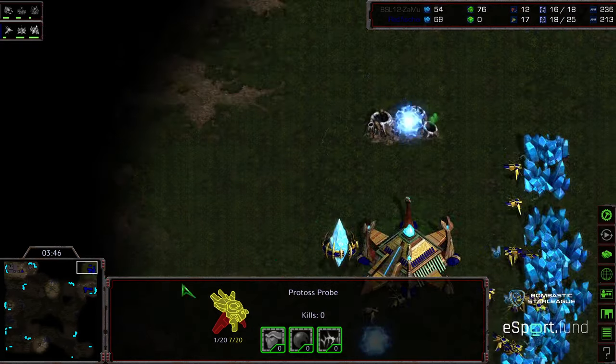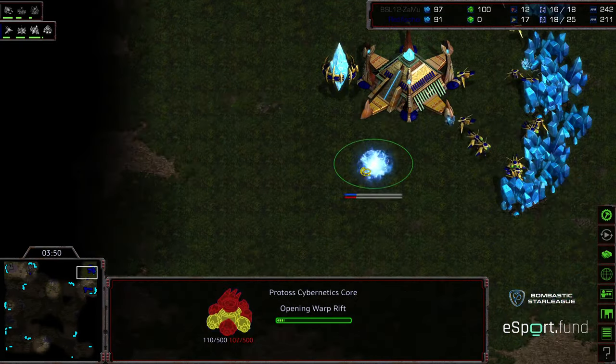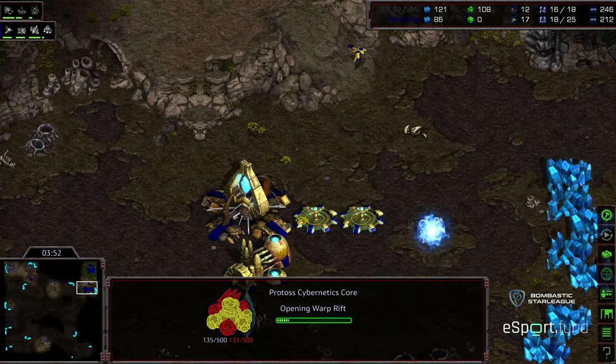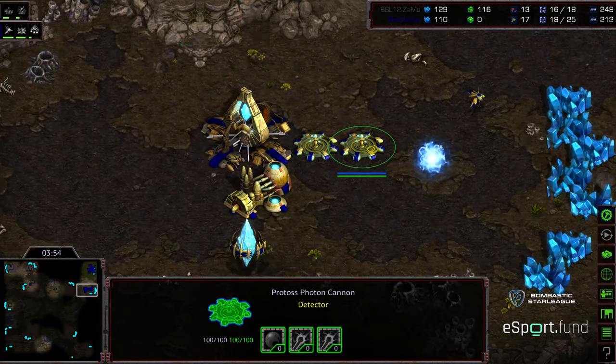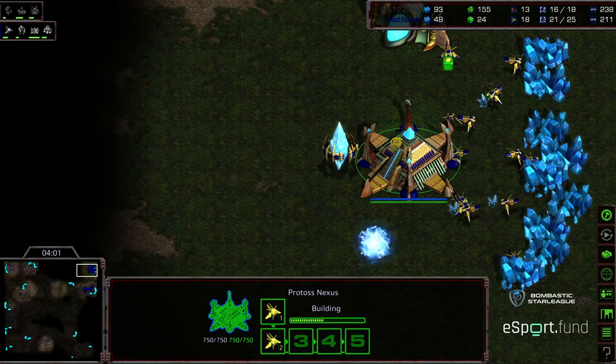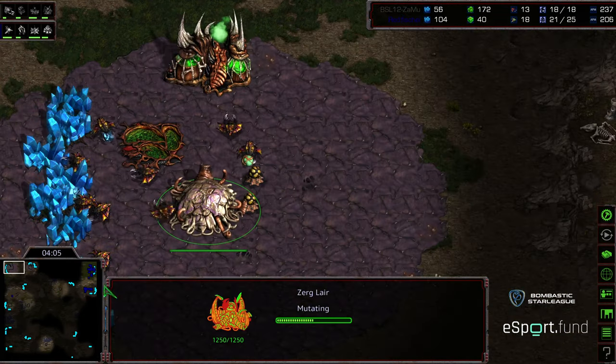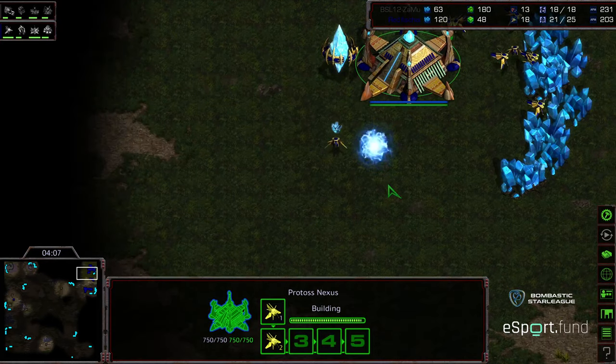I don't think Fisheye is going to fall for it. He has a Pylon at his main, Assimilator warping in, Cybernetics Core. I like the placement of this Cannon — it can cover the line to help deal with Mutalisks. As long as he gets a Cannon near his natural and gets some Corsairs up in the air, he should be safe.